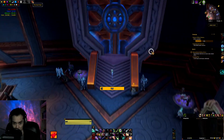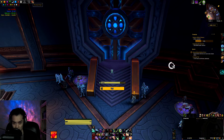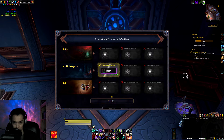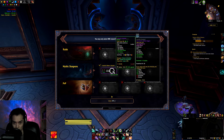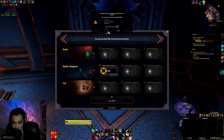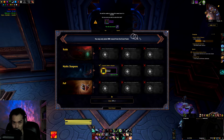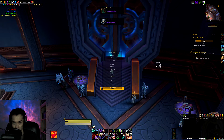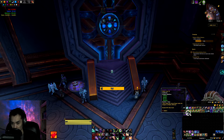Checking my Alliance Rogue next. This is the second toon that got carried this past weekend. Got 304 boots — almost like a 50 item level upgrade. And then for our key we've got a Gambit 16.